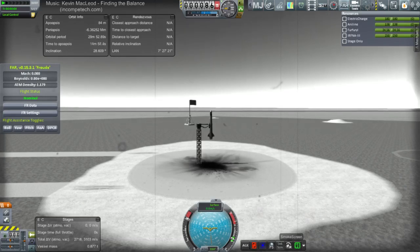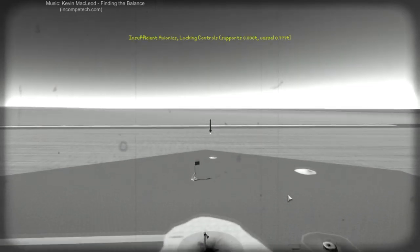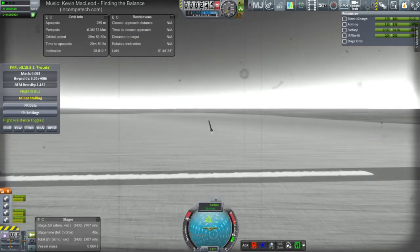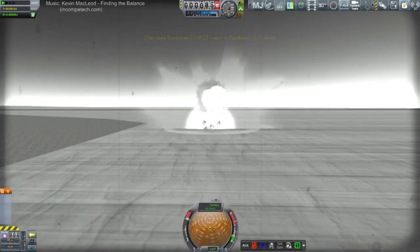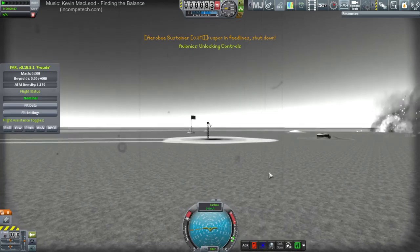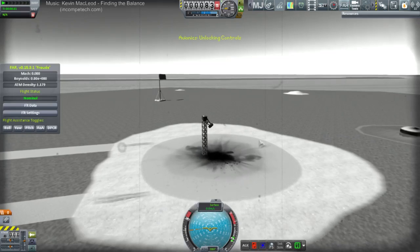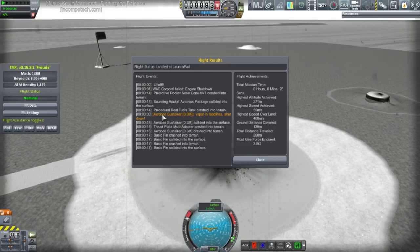We'll take the UI off this time — it'll be pretty evident how it's going to work out. Here we go. No no — one died. Yeah, one of them dies. I think it's just the vapor in the fuel lines. If we go to F3 here you'll see one of the engines seems to have it at zero zero zero.